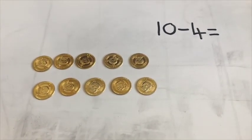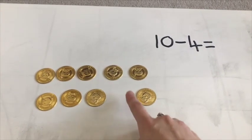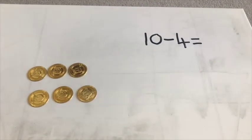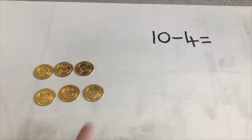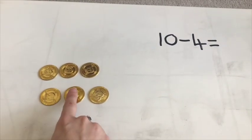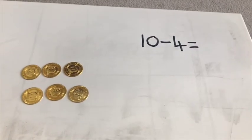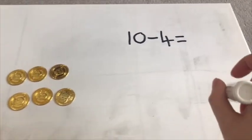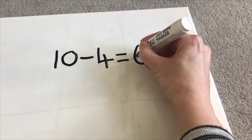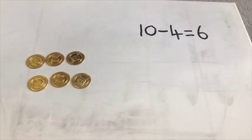We've got our ten coins. How many am I going to take away? I am going to take away four. See if you can count with me: one, two, three, four. And now, to work out the answer, we need to count how many of Pirate Tom's coins are left. Ready? One, two, three, four, five, six. He has still got six coins left. So we can say ten subtract four equals six. Brilliant — I think Pirate Tom will be happy that he's still got six coins left.